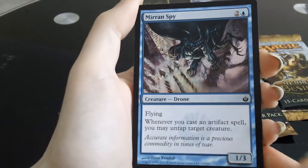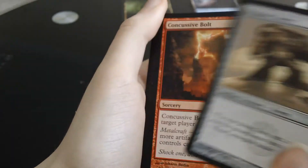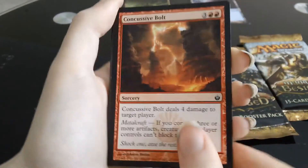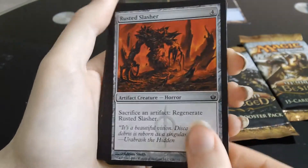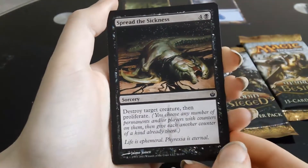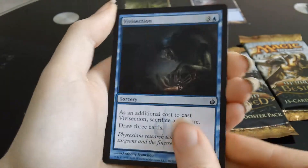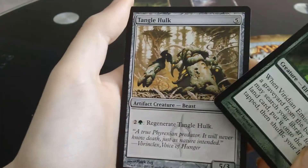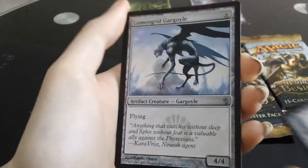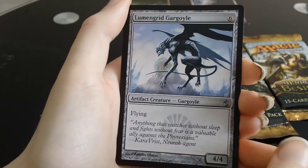Nathasaur, Mirran Spy, Hexplate Golem, Concussive Bolt, Rusted Slasher, Spread the Sickness, Vivisection — same pack, isn't it? Viridian Emissary — definitely seems that way. Tangle Hulk. And there's the Lumengrid Gargoyle again.